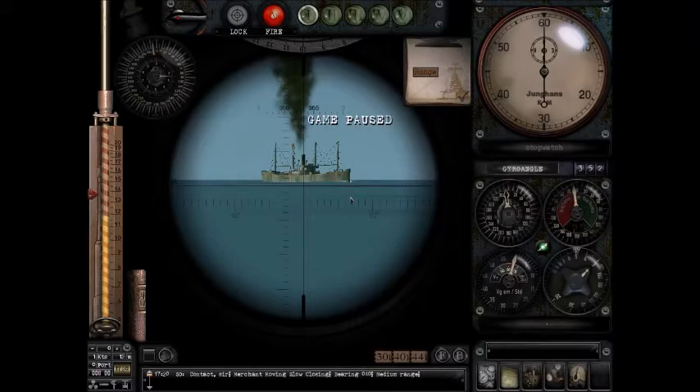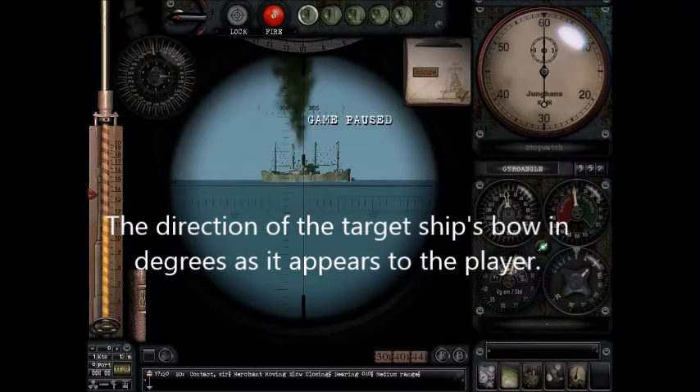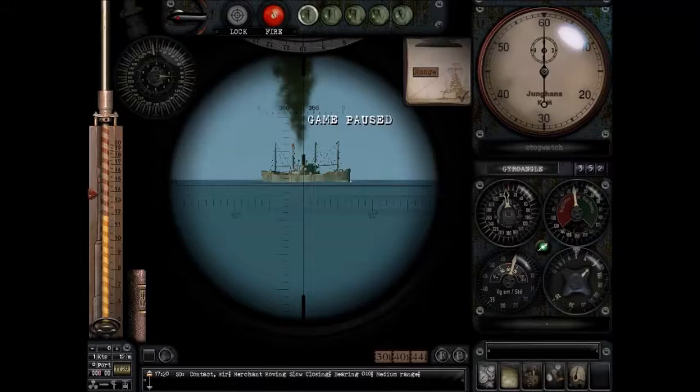What the heck is AOB? Angle on the Bow is something that tricks a lot of people when they first start playing this game — it still messes with me even to this day after so many years of playing it. Angle on the Bow is the angle on the enemy target's ship, the bow angle. Here's his bow right here — I have a little tramp steamer here. He's pointing what looks like he's towards me, and to the right he is exposing his starboard side.